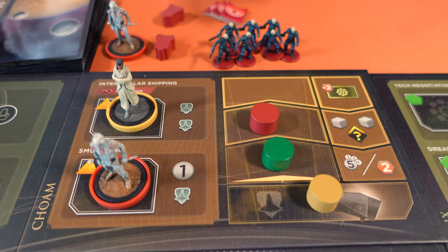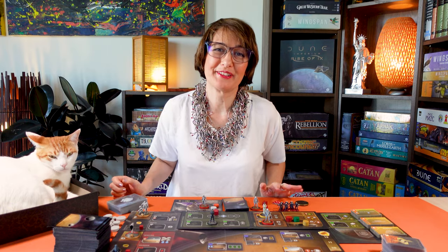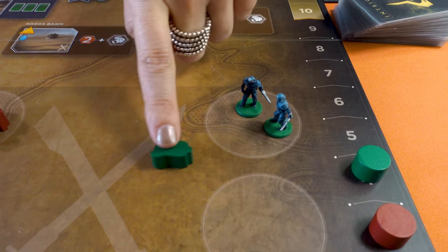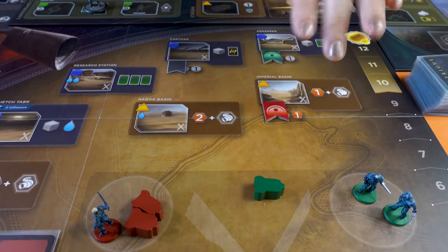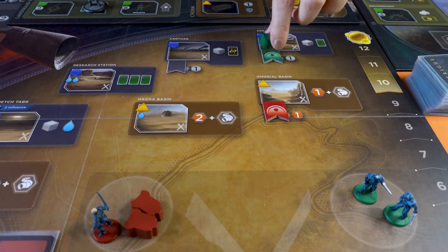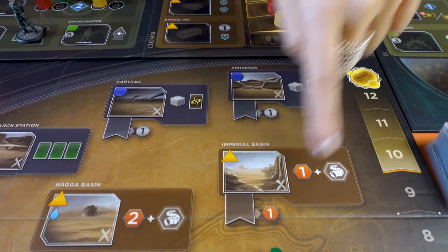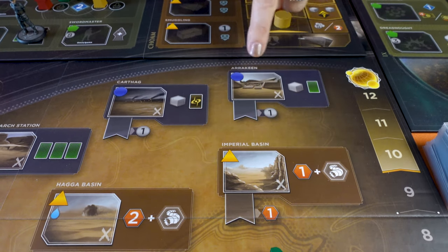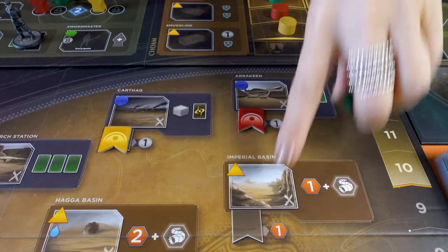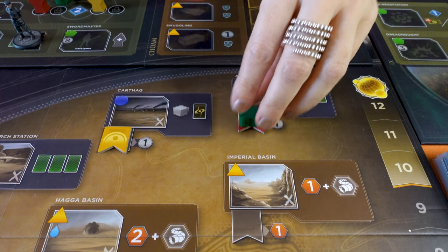Let's have a look at how the Dreadnoughts work in solo and two-player. A rival will always deploy a Dreadnaught over troops and will always send a Dreadnaught to the conflict whenever it can. When a rival wins a conflict where it has used a Dreadnaught, it must take control of a board space — it will cover an opponent's marker when possible and avoid covering its own. When there are multiple locations available, its first choice is the Imperial Basin, then goes counterclockwise to Arrakeen, then Carthag as its last choice. If there is no player in Imperial Basin and opponents control Arrakeen and Carthag, the rival would send the Dreadnaught to Arrakeen.